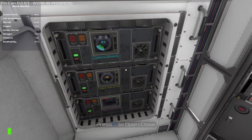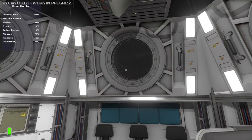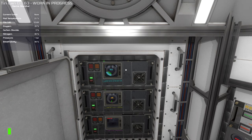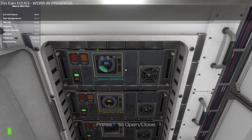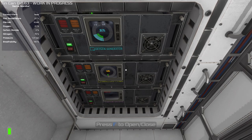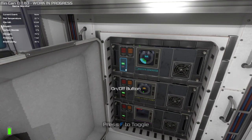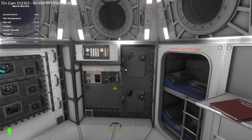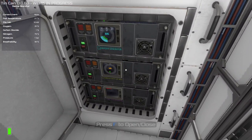This brings us to what the two most important systems are. If you look around the ship and look at all the systems, you can basically classify them into three different categories. The first would be essential systems that you really can't have switched off for more than a few minutes at a time. It doesn't take long before you start feeling the effects of not having oxygen or getting CO2 poisoning. You basically need to keep these switched on all the time because you will die quite quickly if they aren't working.